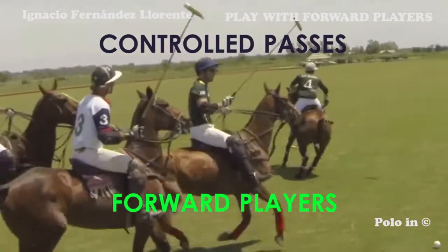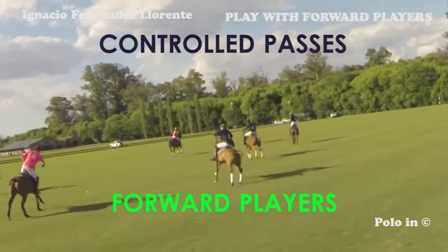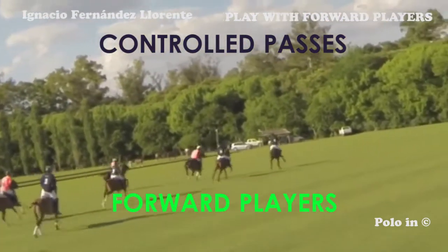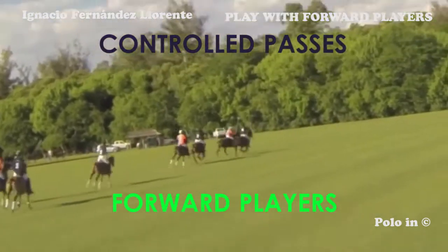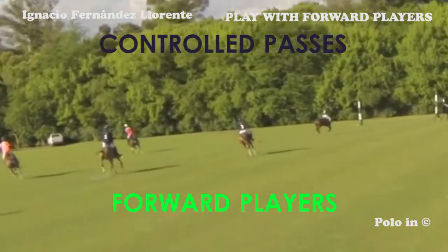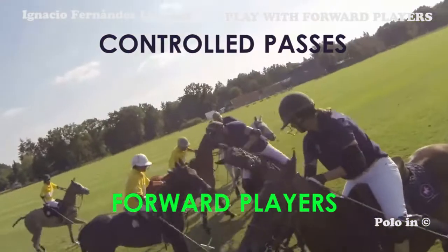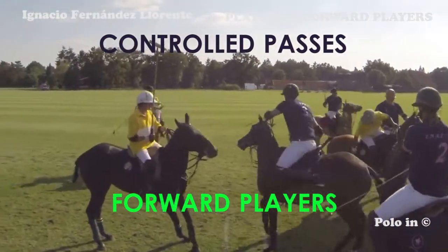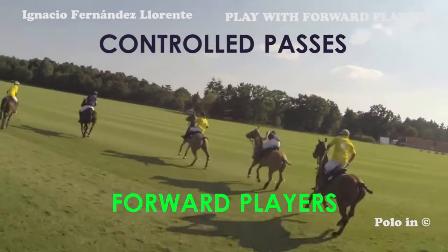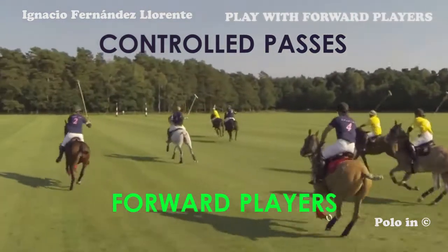The white player avoids the mark and makes a beautiful pass. In this other example, let's see two passes from the pink players, with a beautiful movement of the receiving player, which makes it much easier for the passing player. The blue player is not in a hurry in passing the ball. He turns around and then makes a beautiful pass to his teammates.